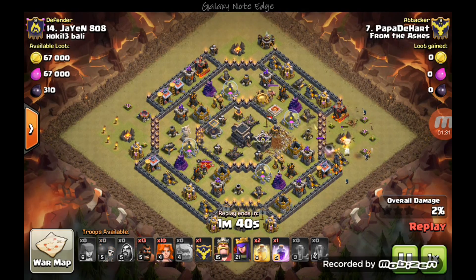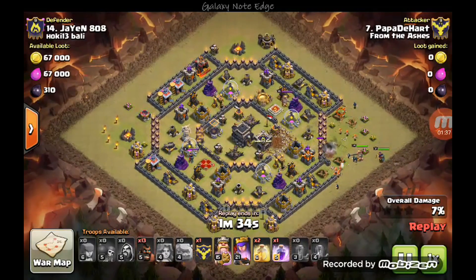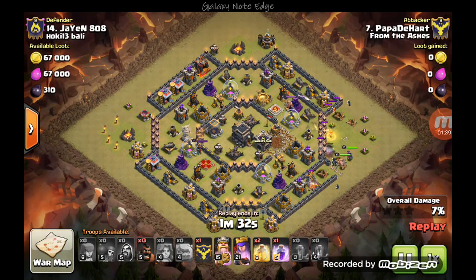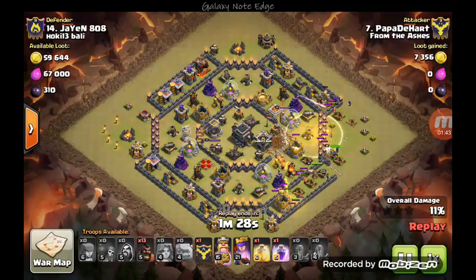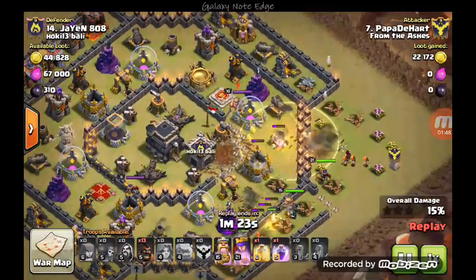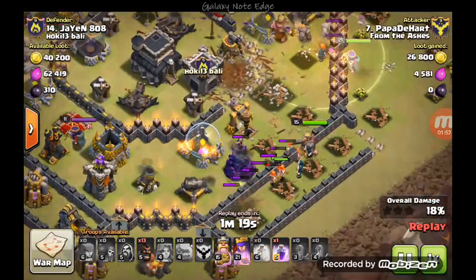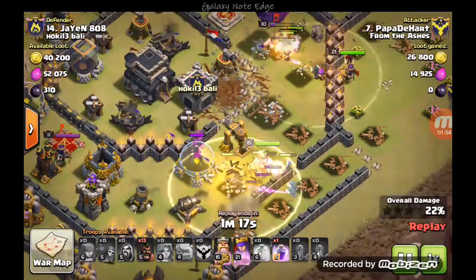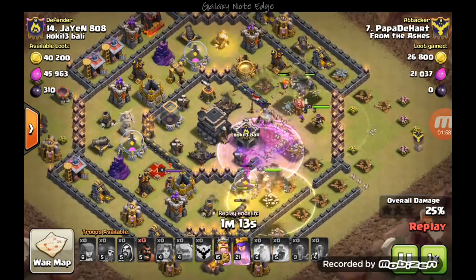Once those pups are gone, he's going to essentially deploy the remainder of his troops. He drops some Wall Breakers and some Valks. Valks have a tendency to wrap around so you have to be careful here. He used the Healing Spell to keep this Valk alive so that it can pierce into the outer walls, and of course you have Valks over here that rip through the wall. The question now is what path are they going to take?